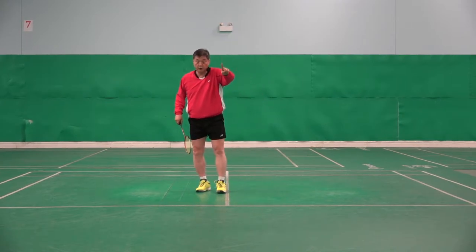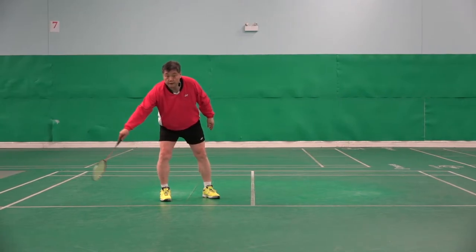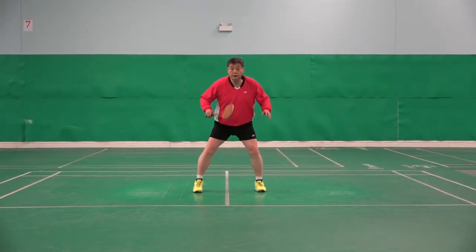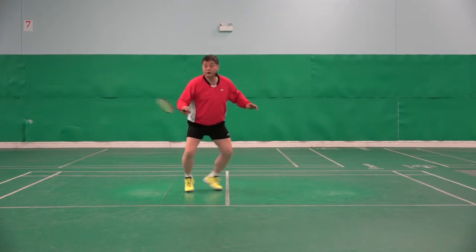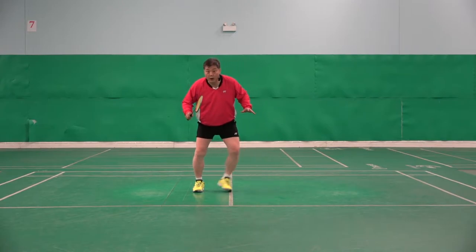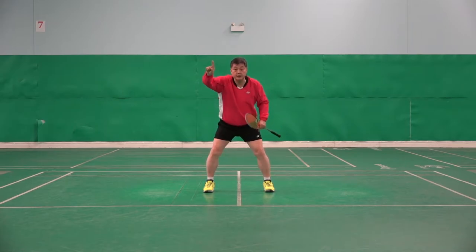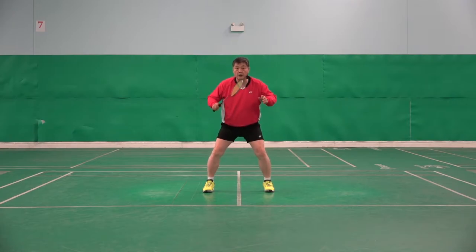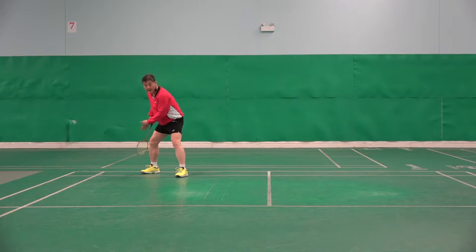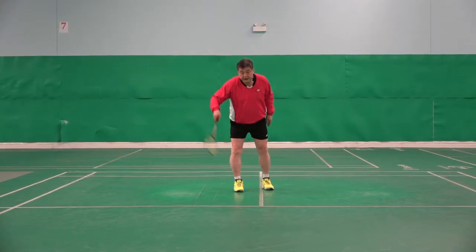The number one reason why: if the opponent drops, 70-80% of drop shots will land in the front areas. If I stand in the middle at 50-50, I need just one or two steps to take a majority of shots from the front. But if the opponent hits a deep clear to the end line, after four steps I can get there. So it's two steps against four steps — too easy versus too difficult.